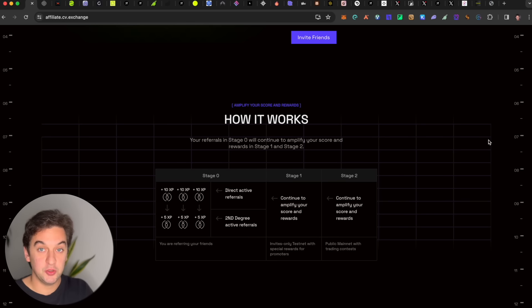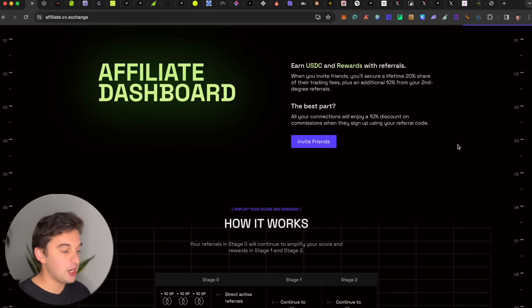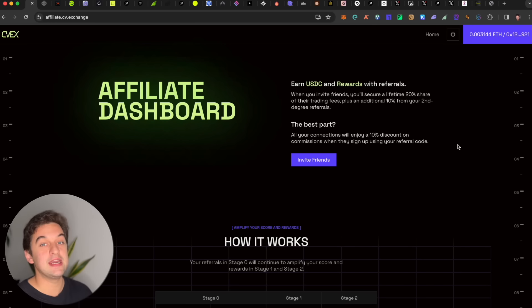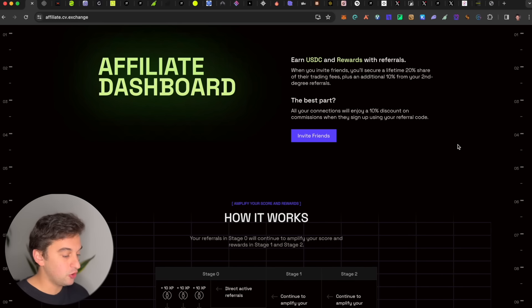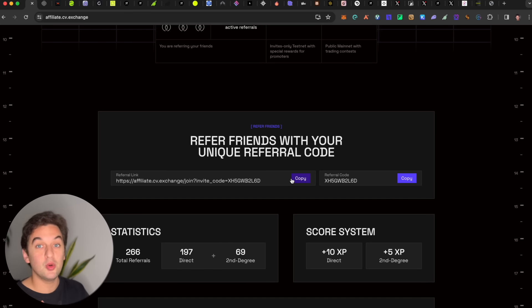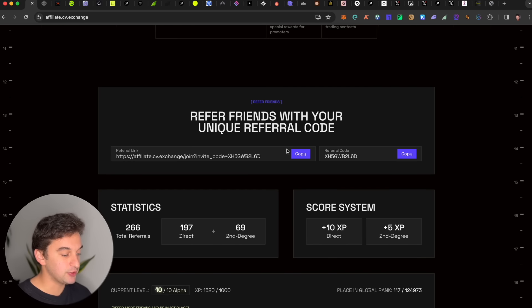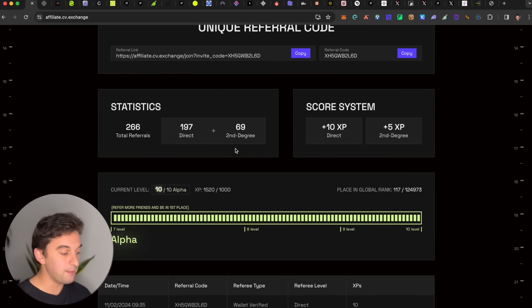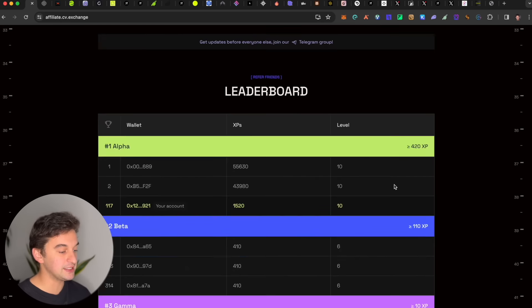The first one is the CV Exchange. This will be a very nice exchange backed by famous influencers like Crypto Bacon, and it is at a very early stage. All you have to do is simply sign up with the code down below. My referral links will be in order as we see them in this video. If you have people that want to sign up, refer them and scale through the ranks.